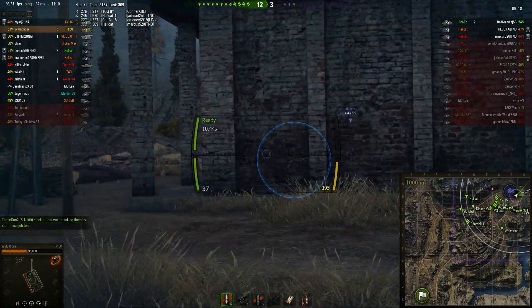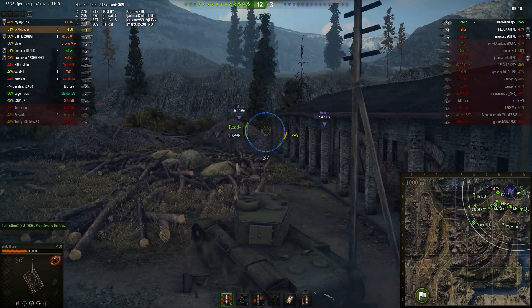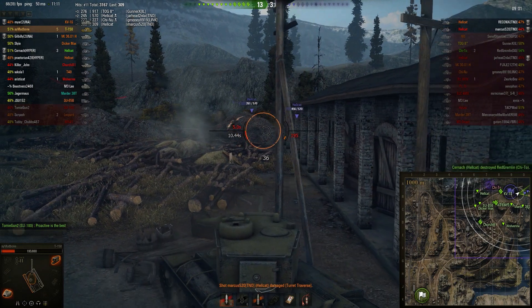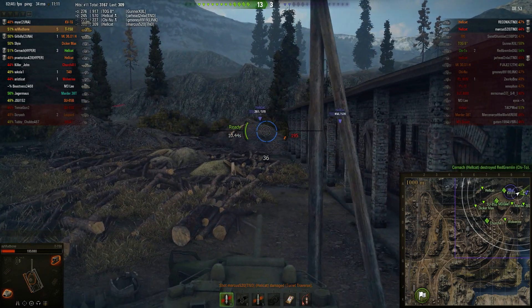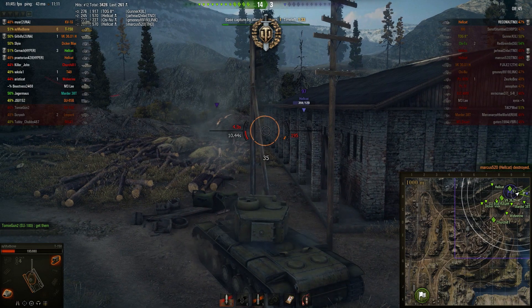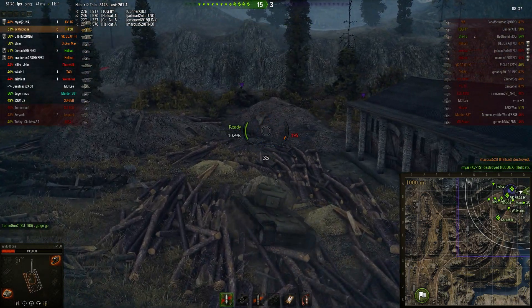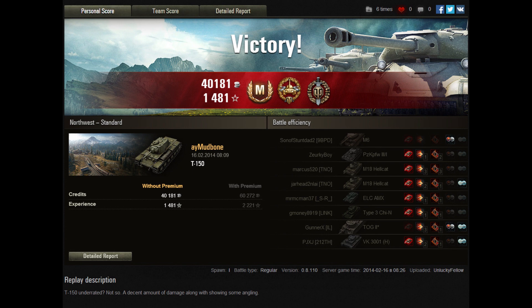These two Hellcats decided that camping didn't work originally, so what they're going to do is camp even harder, hiding at the very extremities of the map behind buildings and a rubble pile — because if camping didn't work, obviously camping harder is the answer. Amudbone takes a hit from this Hellcat, can't get damage in return, so he drops back a little and waits for his allies to arrive before pushing. Just waiting for one to pop out — one good shot and that is kill number 6 and a well-deserved Top Gun medal for Amudbone. One Hellcat left, the allied team swarms in, and that is GG. An absolutely awesome replay from Amudbone driving his T-150 straight along that bottom road.